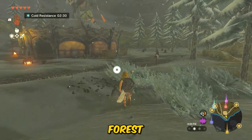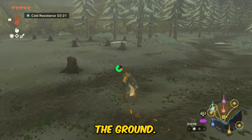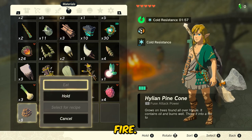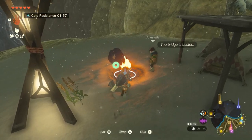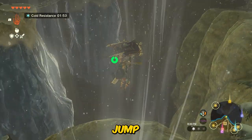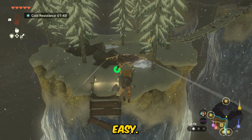Collect those highland pine cones — you see them on the ground. You only need one. Then go back and drop one at the fire, and boom, you create this wind. Just double jump on it and cross to Rito Village, my dear friend. You dumb ass, this is easy.